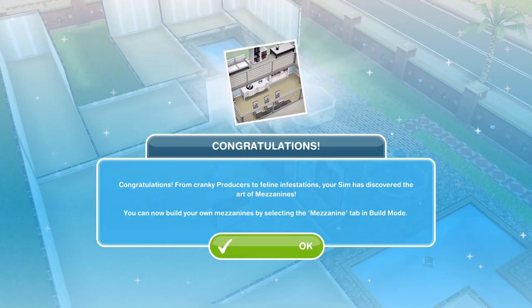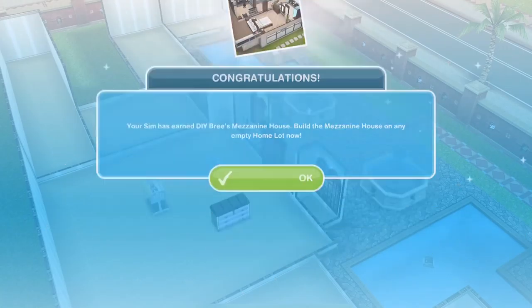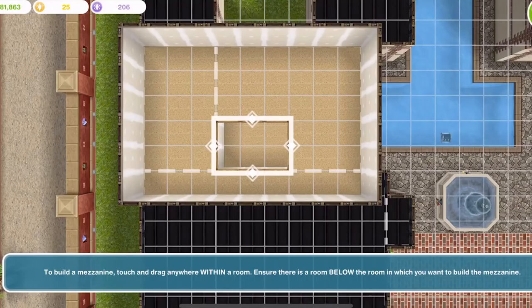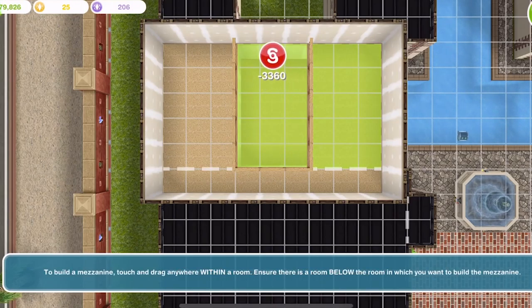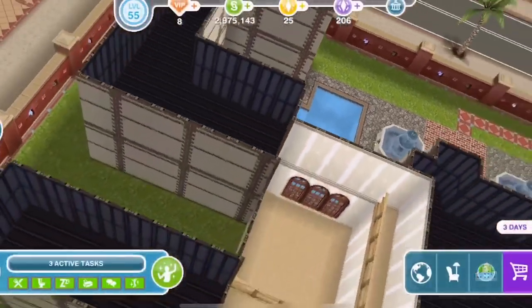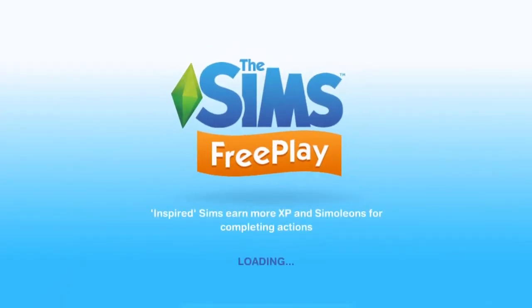Congratulations! From cranky producers to feline infestations, your Sim has discovered the art of mezzanines. You can now build your own mezzanines by selecting the mezzanine tab in build mode. Because we completed it within the time limit, we have also earned DIY Bree's mezzanine house. You have to have two rooms one above each other to place the mezzanine, and it must be within just one room. You can build them as big and small as you want.